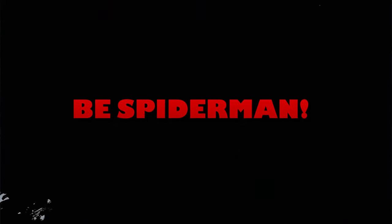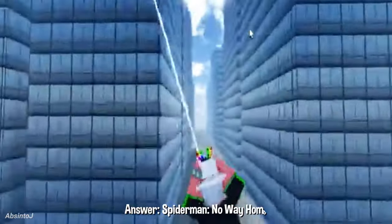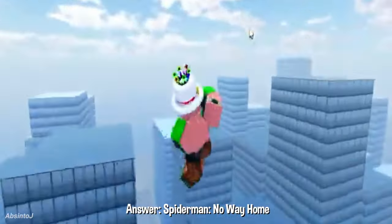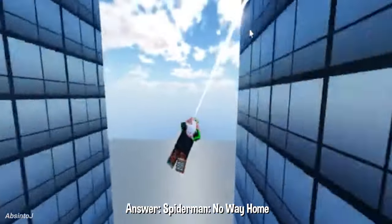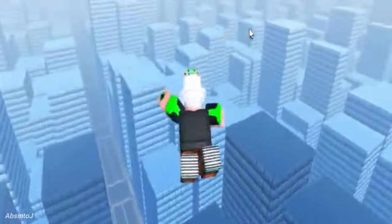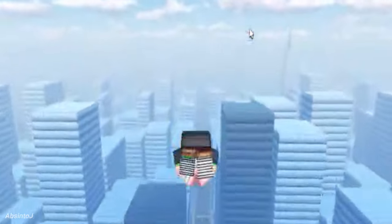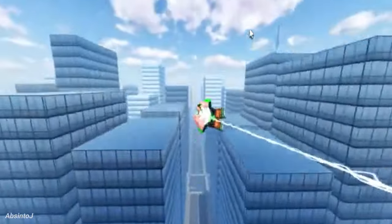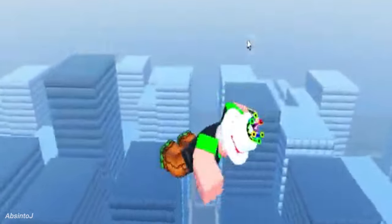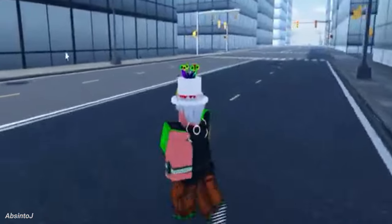Be Spider-Man: In this game, you can be Spider-Man. You can press Q to perform combat moves. If you press space and click, it launches you in the air like Spider-Man. You can also use your mouse to sling your web. The game itself has pretty decent combat and slinging animations. The map appears to be pretty outdated, but the details and structures are still fun to explore. You can also fight thug NPCs in this game.